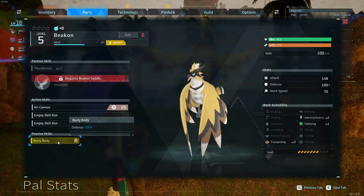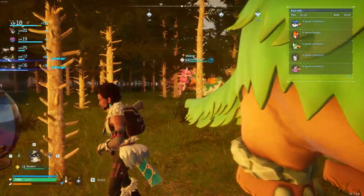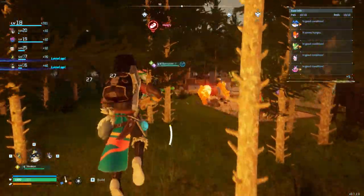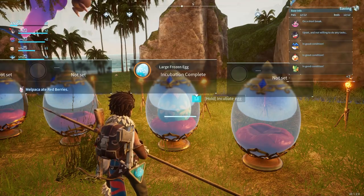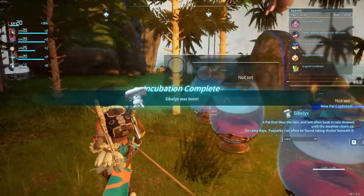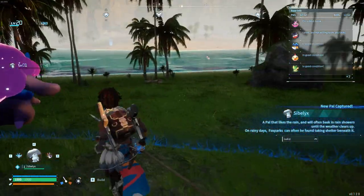20% defense is really good. Large frozen egg. Sibilic, Sibilic.